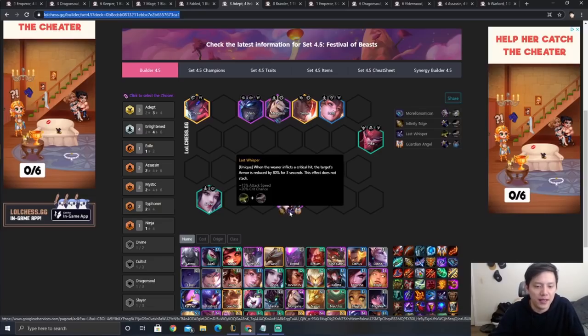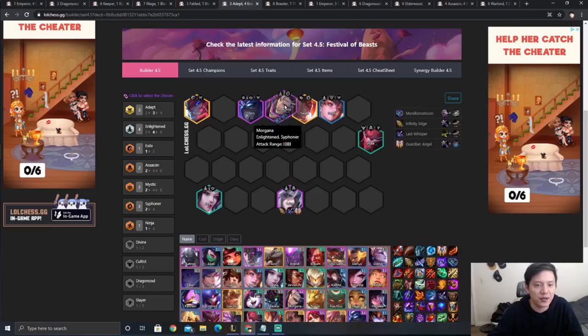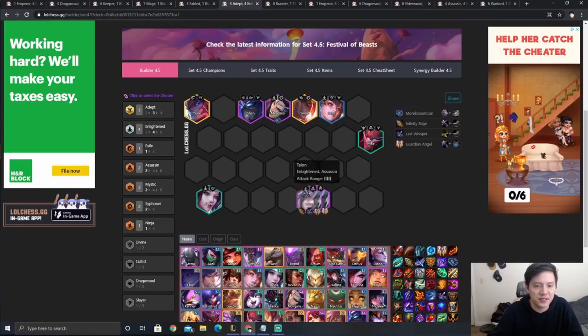Next up is the Talon comp — Enlightened Talon. GA, IE, Last Whisper for Talon, and Morellonomicon on Morgana. This comp is very strong right now, especially against Keepers — Morgana wrecks the Keeper positioning clump, Yone shreds their resistances, Morellonomicon destroys them, and Talon cleans up.